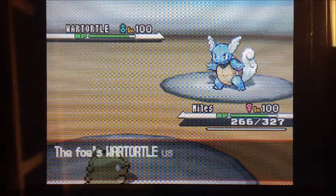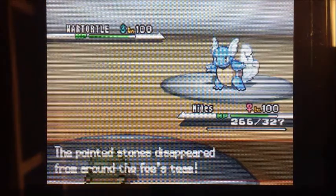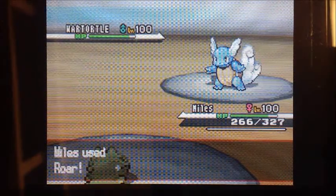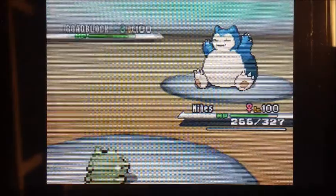Wartortle's out there and there's the Rapid Spin. As soon as he did that I realized, oh, Wartortle learns Rapid Spin — of course. I felt kind of stupid at that point. It did a little bit of damage. I actually went for a Roar, wanting to get some shuffle and rack up the Stealth Rock damage, but of course it didn't turn out that way.